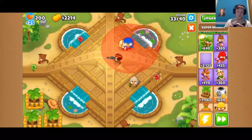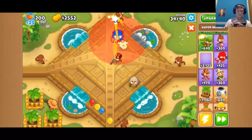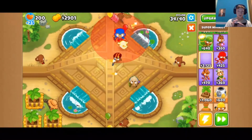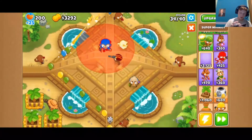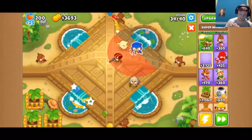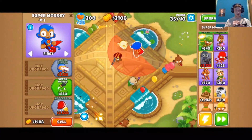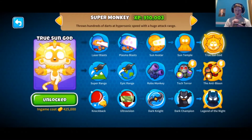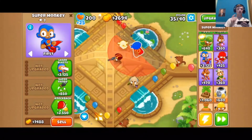Now we're going to put down the super monkey as close to Adora as we can. For the super monkey we want him to be able to hit camos so we're going to go the bottom route so he gets Ultra Vision, and then we're going to go the route of the True Sun God. We do need a lot of monkeys to fit inside his radius, so we may have to increase his radius.